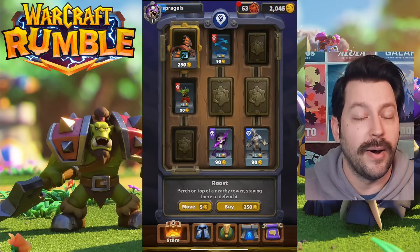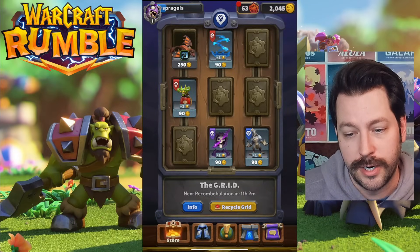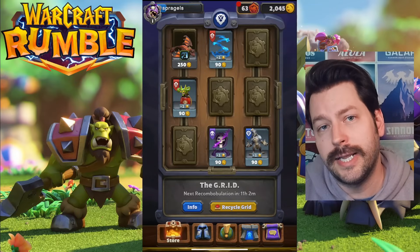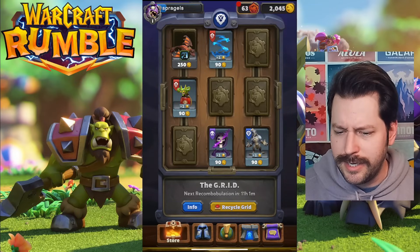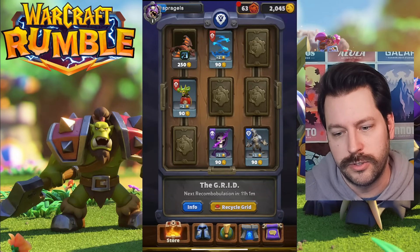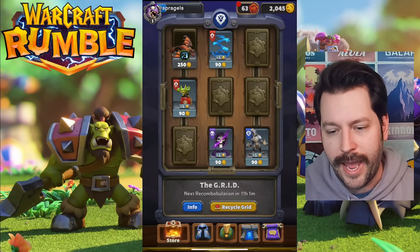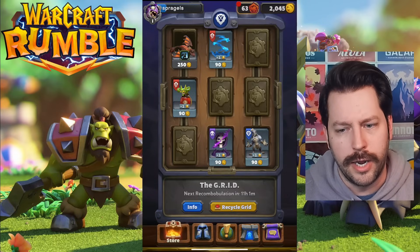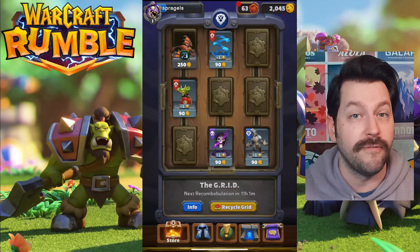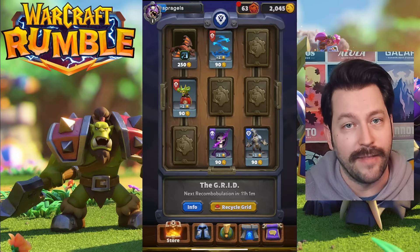Any mini is available throughout this grid, and talents for any mini that you have upgraded to uncommon or rare are available as long as you haven't bought one. So if I buy Roost here for Drake, nothing else will be available for this unit until I upgrade it to another level. Also, leaders appear to be on a bit of a rotation — throughout the beta there's been an alliance week, beast week, undead, Blackrock, et cetera. Right now we're on an alliance rotation.